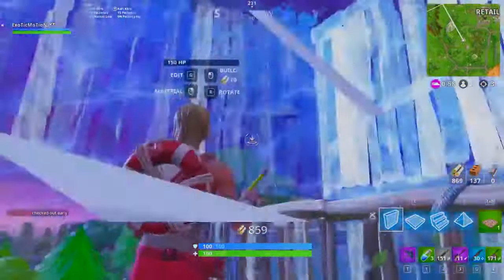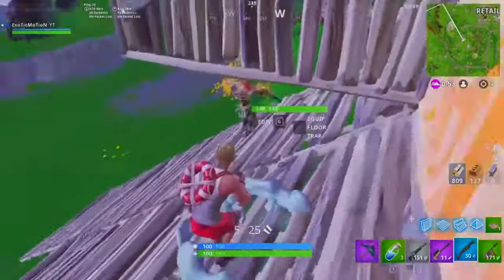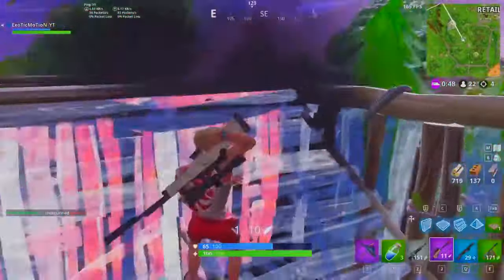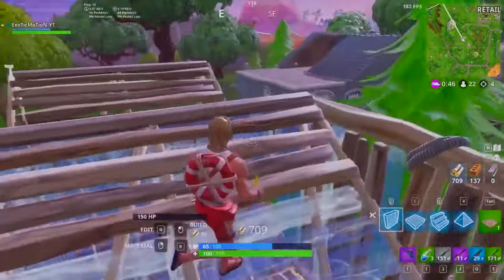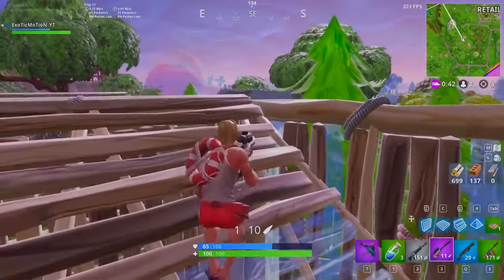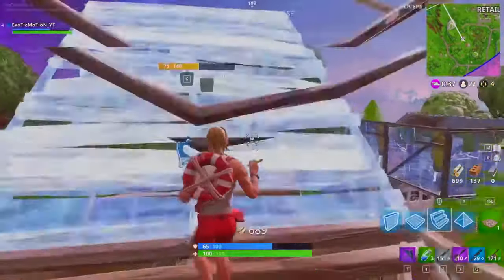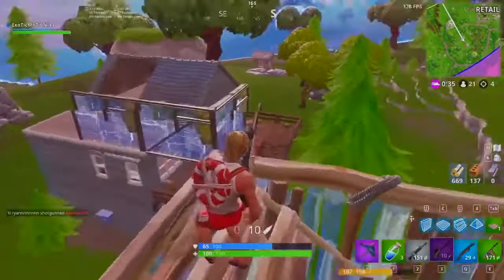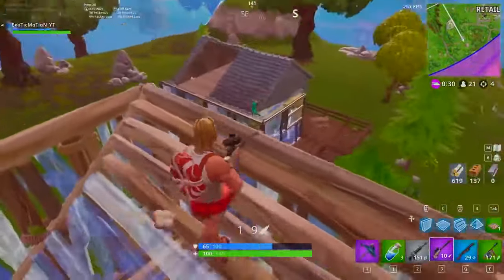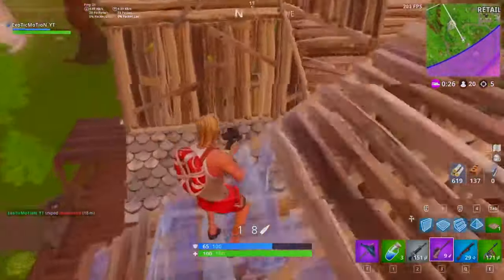I thought I heard someone launch padding — there he is. This guy might be decent, everyone's building and they know what they're doing. He jumped down — we're at the same level. What I want to do is get one level higher so I can look down on him. Once he stops shooting I push up one more level and — quick snipe! I wasn't expecting to hit that but we got him.